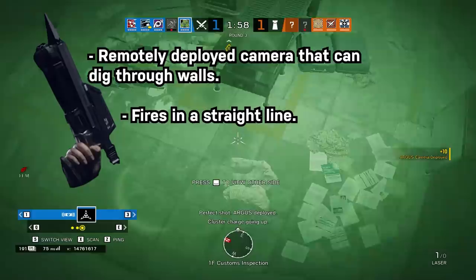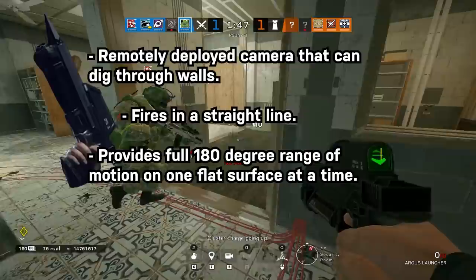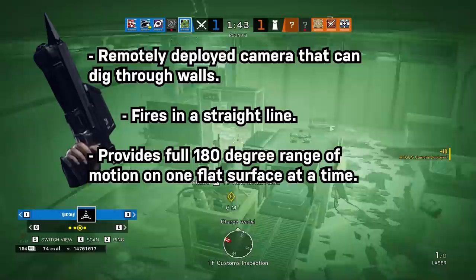The SamCam is a powerful Intel gadget capable of being launched in a straight line from wherever Sam is through the Argus launcher. Once attached to a surface, it gives a fully adjustable range of vision, similar to how a Valkyrie camera works — with one caveat: it's more like a half sphere in most instances, rather than a full sphere.